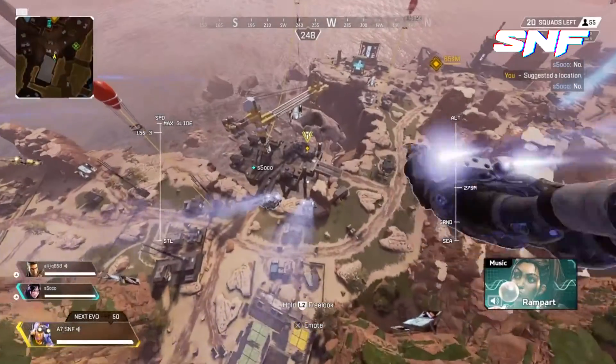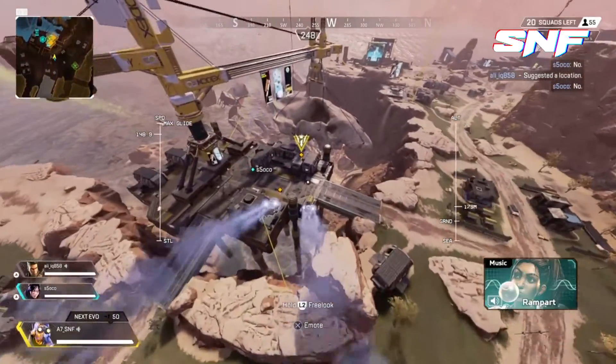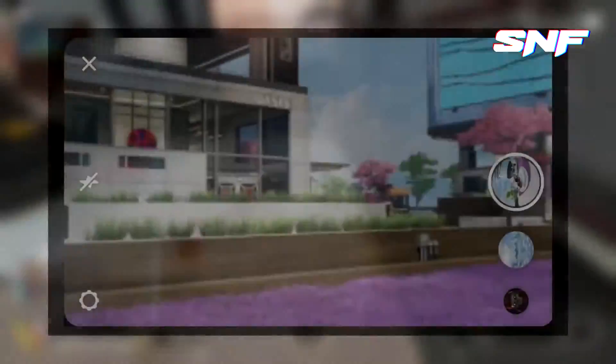Howdy, SNF here. With Apex Legends Season 7 now just over one week away, the first looks at the upcoming map Olympus have been revealed — some by Respawn themselves, but also due to leaks.